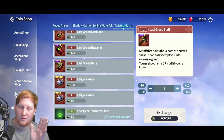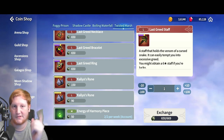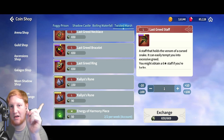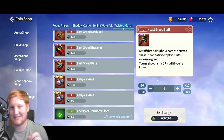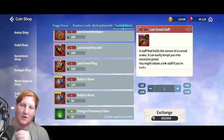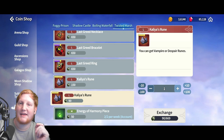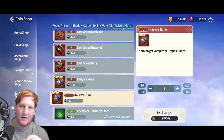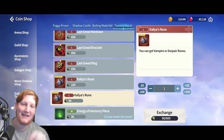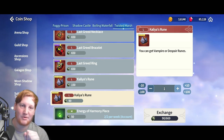In the shop you have all the normal things, the only difference being Kalia runes. You won't have the 150-currency option since that's for six-star runes, but the five-star runes only cost 90 currency — that's primarily where your currency will go. The runes she gives are Vampire and Despair: Vampire heals you based on damage done, and Despair has a 17 percent chance when using a skill to stun the target.